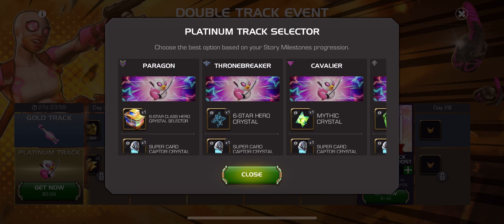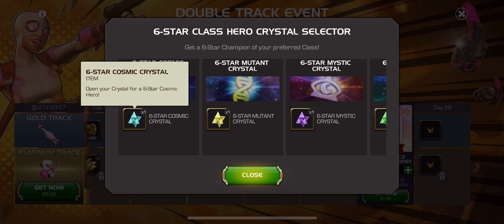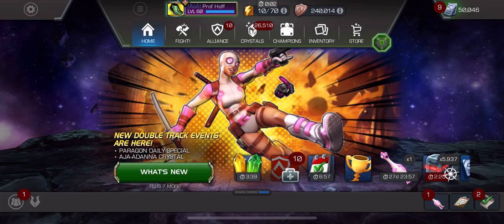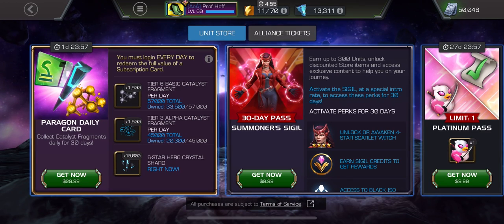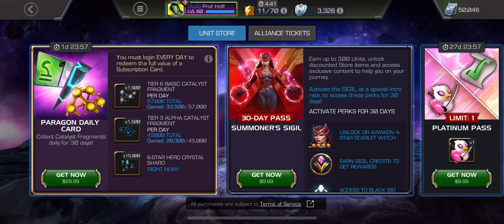And eventually you get a six-star class-based non-Nexus crystal, and then a basic six-star Mythic Crystal. That's definitely worth $10, especially depending on what the store involves — we'll have to break that down more. A Paragon Daily card gets you a fully formed Tier 6 Basic, a fully formed Tier 3 Alpha, and 15,000 six-star shards for $30. That is the most basic, stripped-down login calendar you can see.